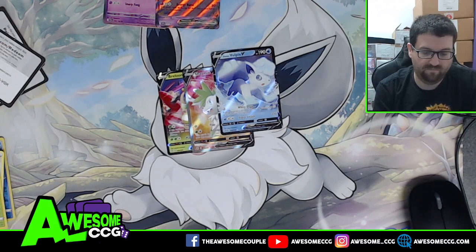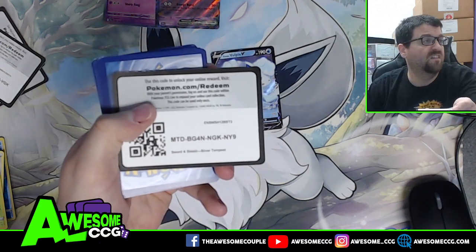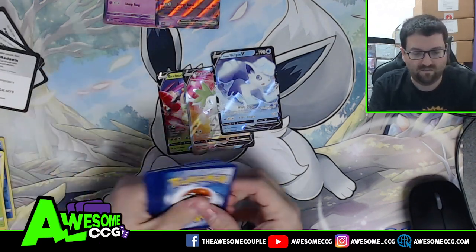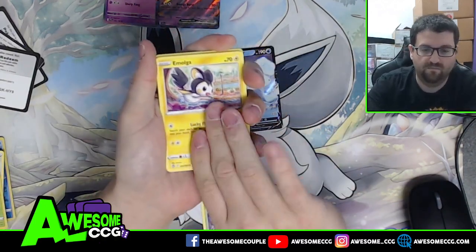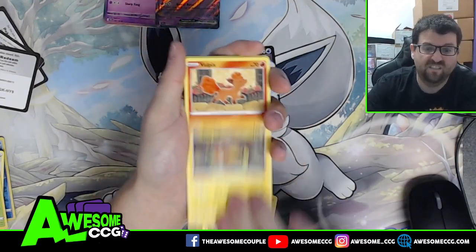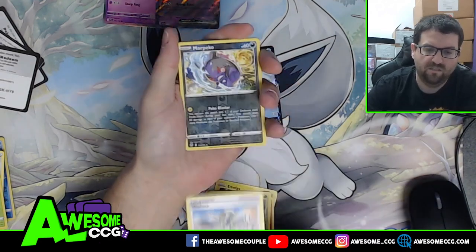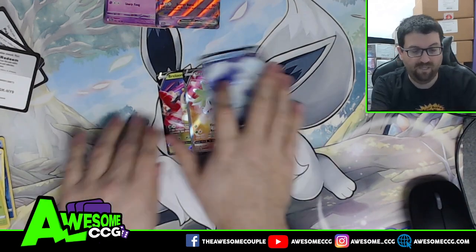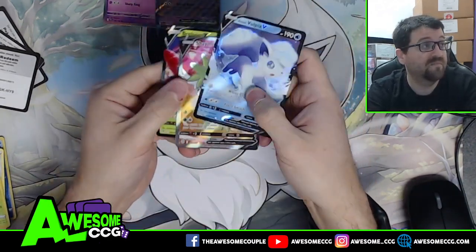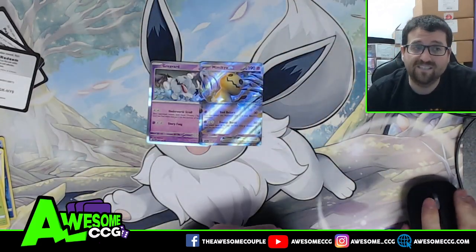Can we go four for four? This would be amazing. The last pack contains: Durant, Emolga, Beldum, Stunfisk, Vulpix, Dragonair, Venomoth, Wallace, reverse Morpeko — and a Keldeo. We missed the V, but we did get three Vs overall including a Full Art Shaman and the two promos. Thank you guys for watching — please make sure you like, comment, and subscribe. We'll see you guys in the next video!